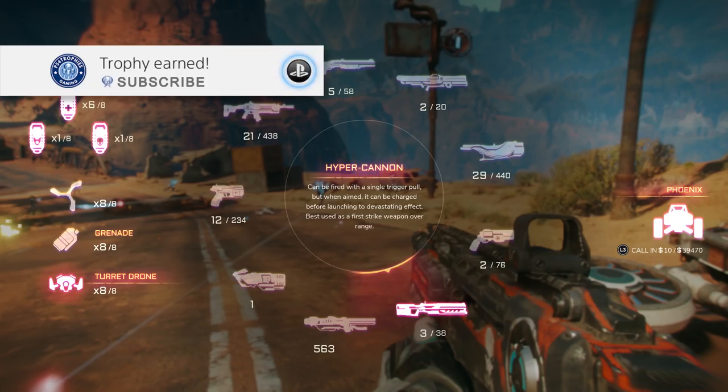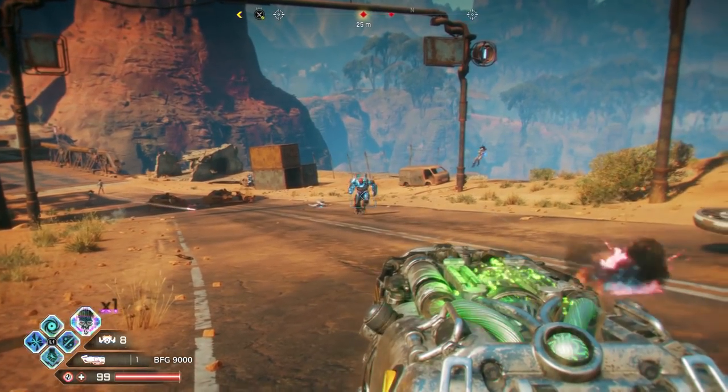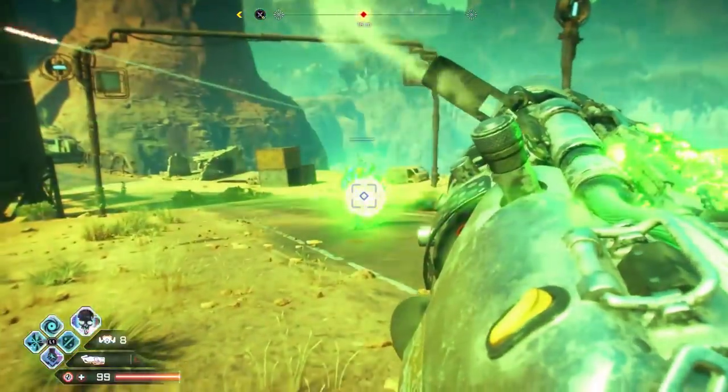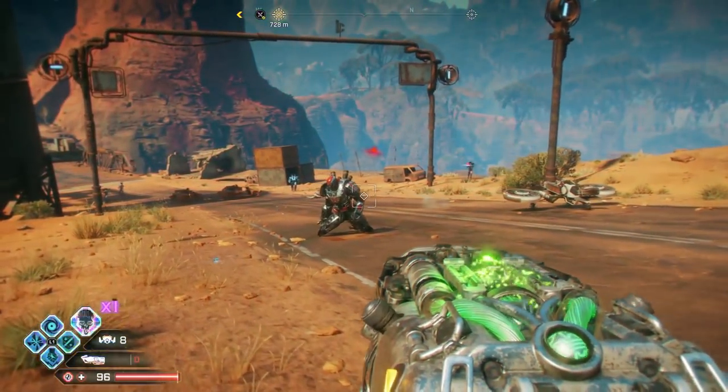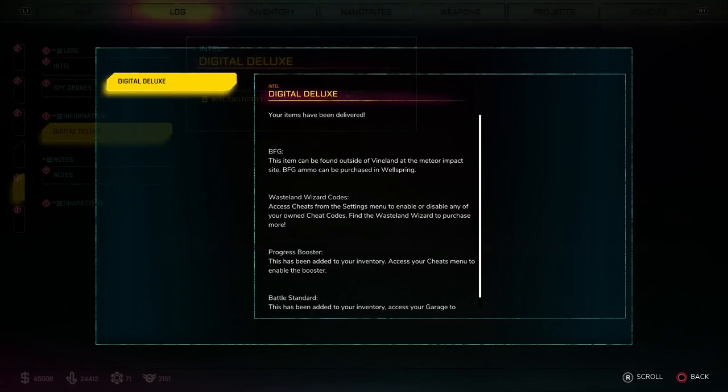Hey guys, I'm going to tell you how to unlock the ultimate, way overpowered BFG 9000. It's only available if you have the deluxe version of this game — unfortunately it's not available for standard editions, although I suspect it may be added eventually with DLC. Now, in order to do this, from the main menu you're going to have to link your Bethesda account to the game.